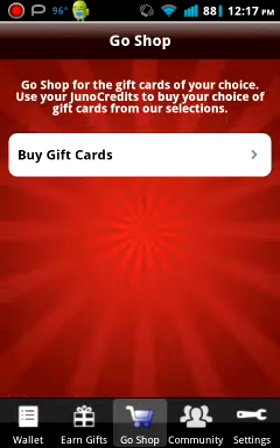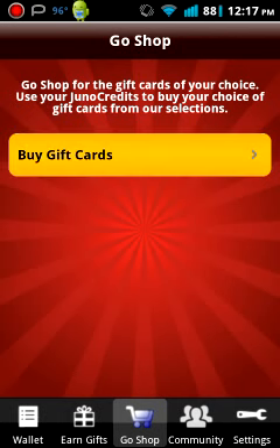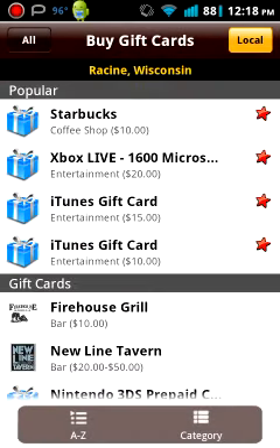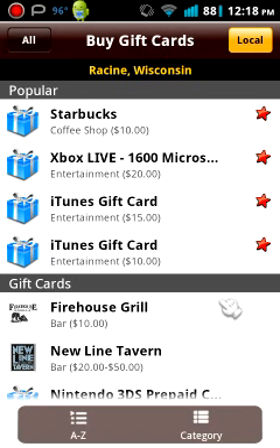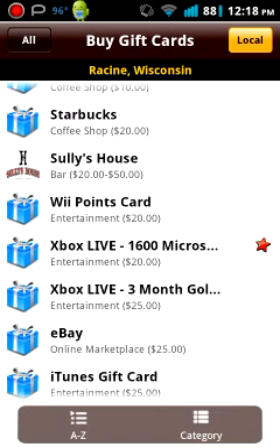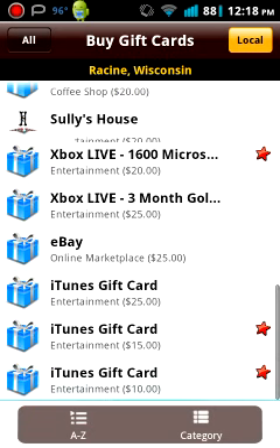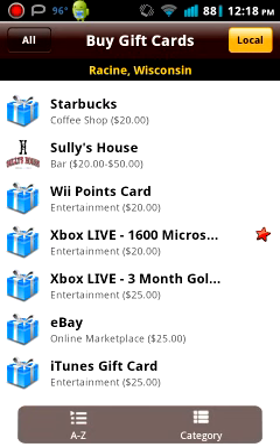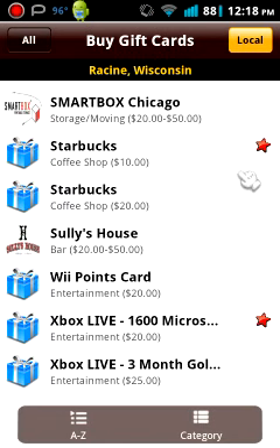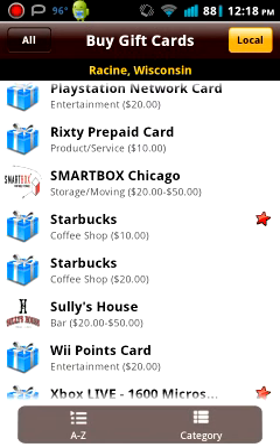I'll show you the Go Shop. You can see the popular ones are Starbucks, Microsoft points, and iTunes. They're $10, $15, and there are $25 cards too — eBay gift cards, Xbox Live Gold, three-month gold cards, 1,600 Microsoft points, Wii U cards, some local restaurant gift cards, and 3DS cards.